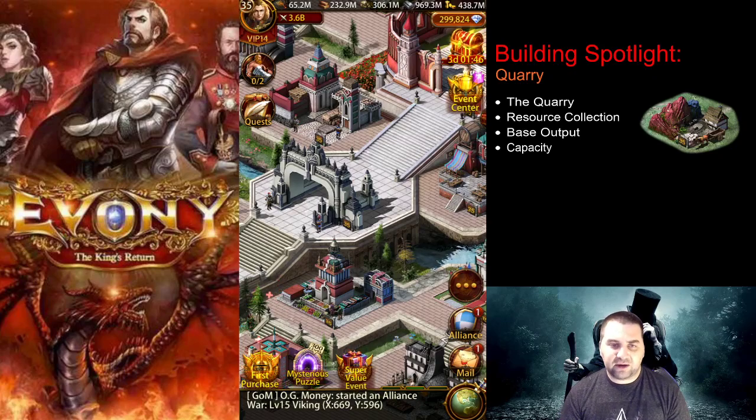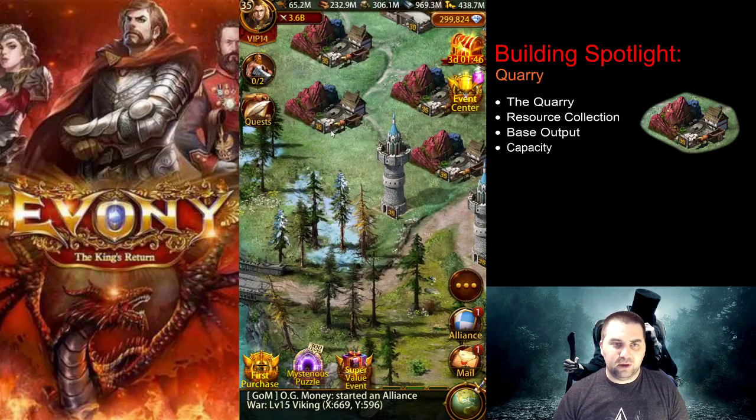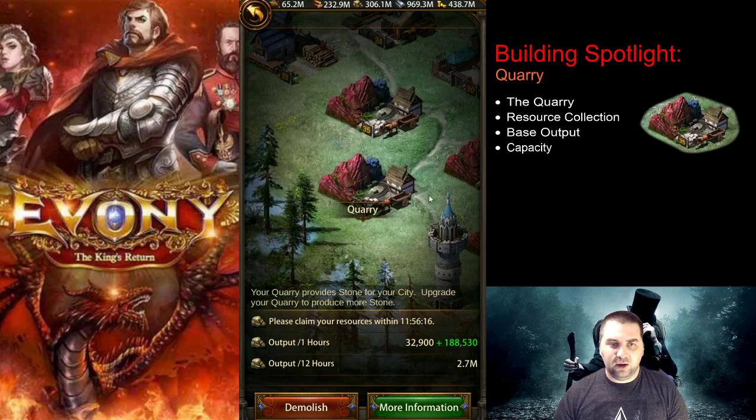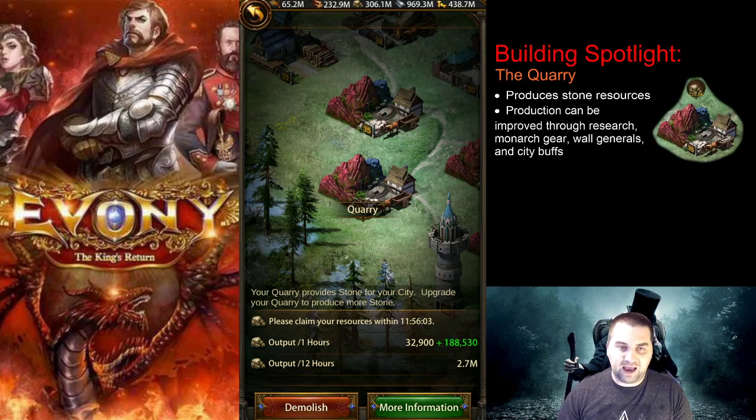Hello everybody and welcome back to the Miser's Guide to Ebony. In this building spotlight video we will be looking at the quarry. We're going to talk about what the quarry does, how to collect resources, the base output of the quarry, and lastly we will look at the capacity.